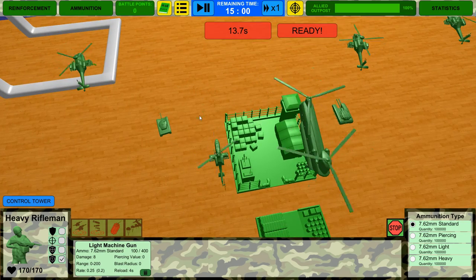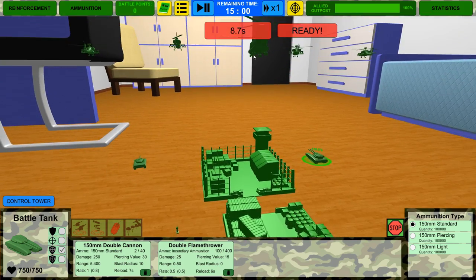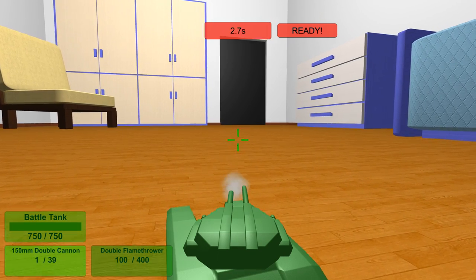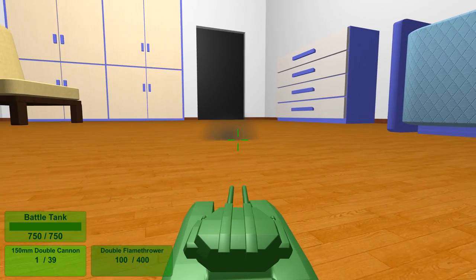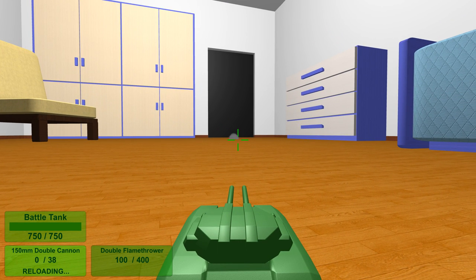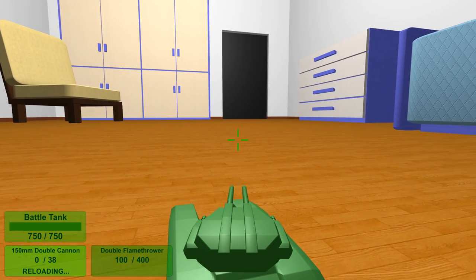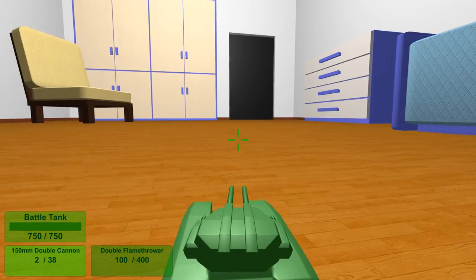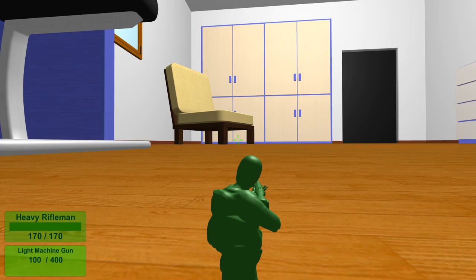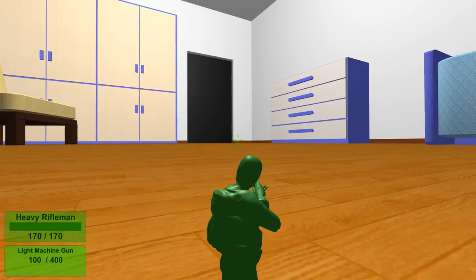I'm excited to see these attack choppers wreck the enemy. We've got a heavy rifleman but no sappers on the battlefield — this is going to be weird. We've got double flamethrowers and double cannons. We're going to fire blindly — I don't know where the bugs are but I know big ones are coming. I'm going to take out a scout to find enemy reinforcements. Son, you've been tasked with a great duty: scout out where the enemy is at.